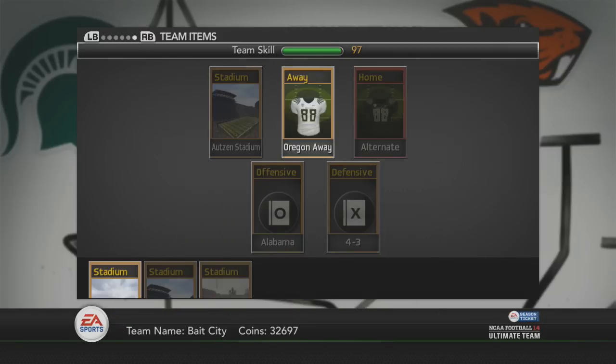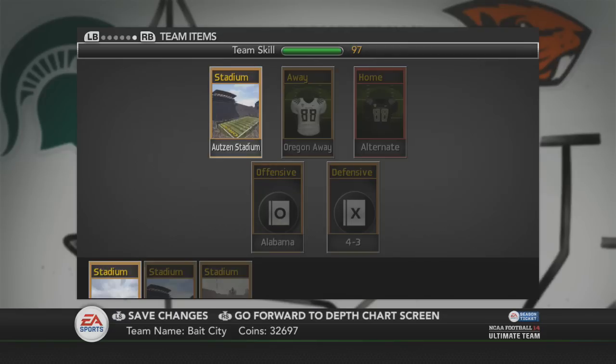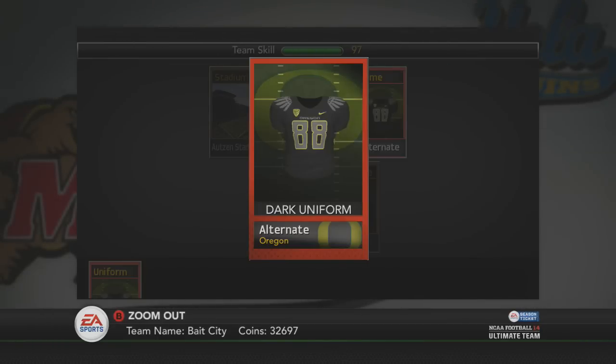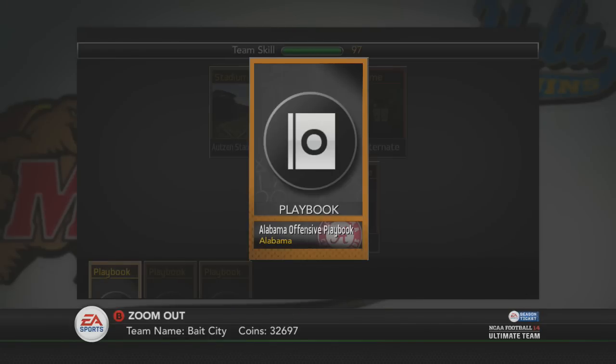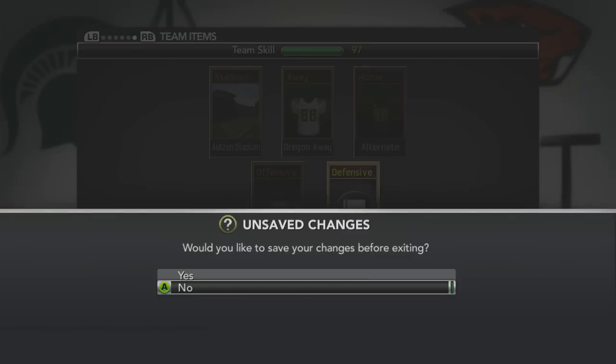I'm running Oregon — people call them Oregon Ducks, whatever. I've got the stadium rocking the white and black jerseys; I did the challenge to unlock the black jerseys because Oregon has some of the best uniforms out there. Running the Alabama playbook on offense and a 4-3 on defense. That's pretty much my full roster.